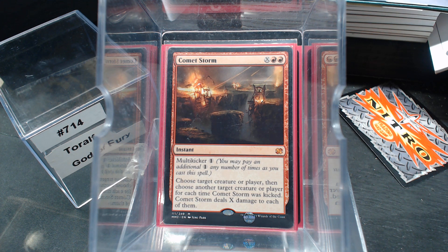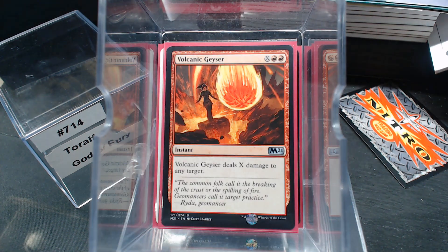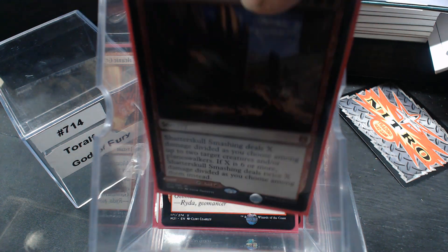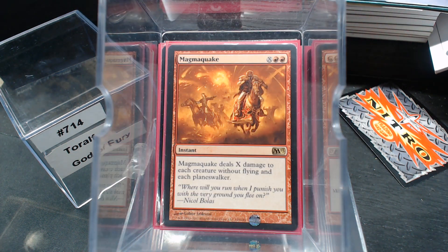That led me down the X-spell route. Blaze, Earthquake deals damage to everything, Volcanic Geyser, Shatter-Skull Smashing which is just good anyway, and Magma Quake.